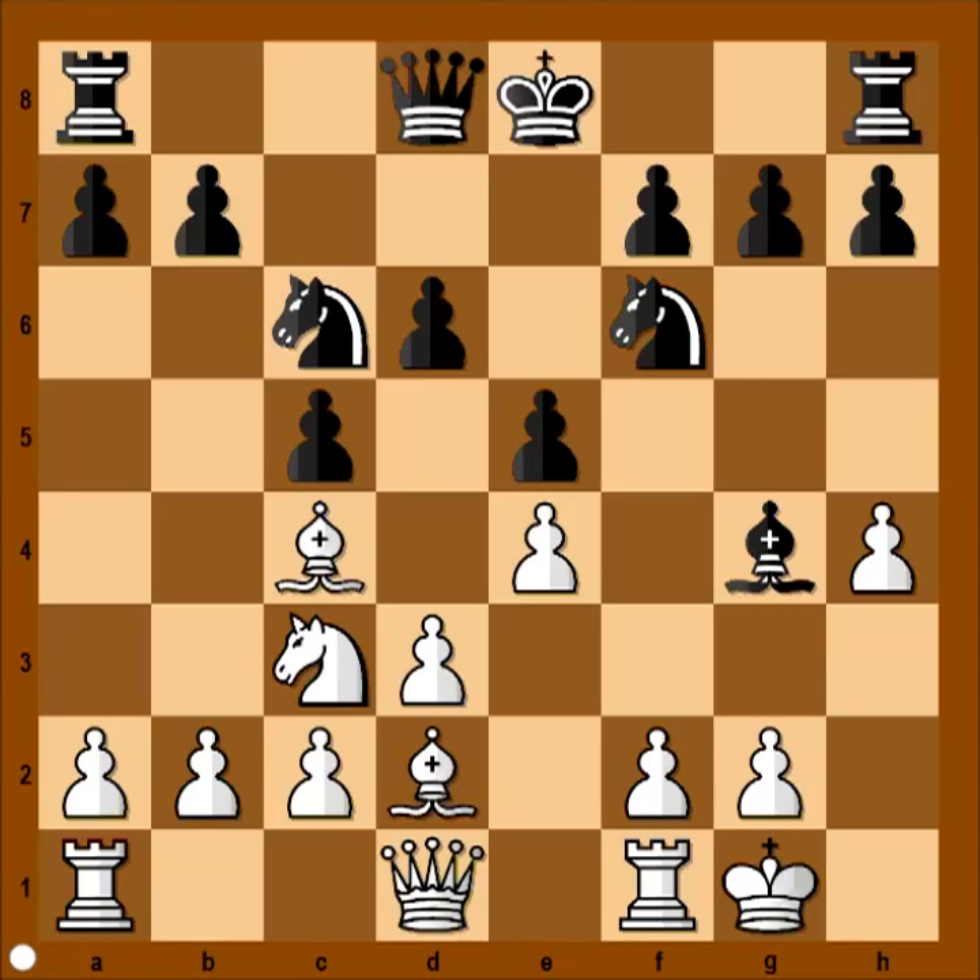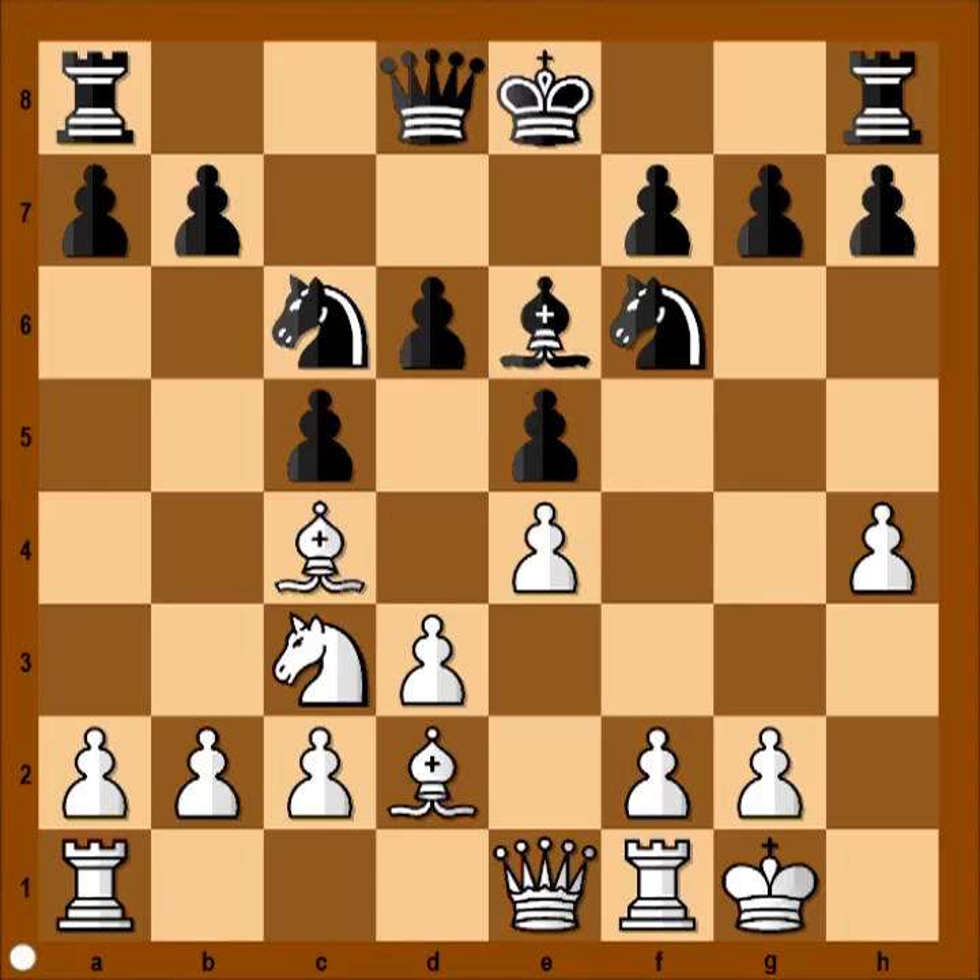Peter Svidler castled kingside. Bishop to g4, attacking queen. f3 is possible, but queen to e1 was played. Bishop to e6, challenging the bishop on c4. How should white continue? Bishop to b3, bishop to g5.